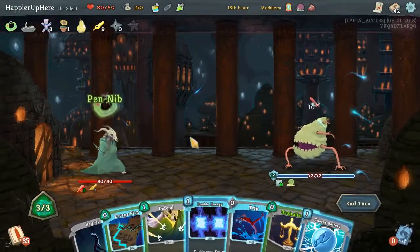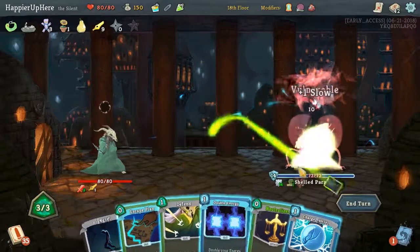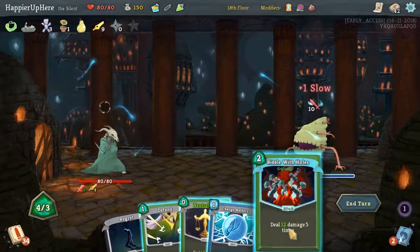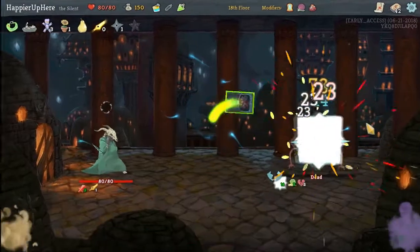So next attack is doubled, but I don't have a good attack in my hand — that is unfortunate. Let's double energy and see what we get. This might kill actually — that's 23 times 5, which is 125. There we go. Penib to the rescue.